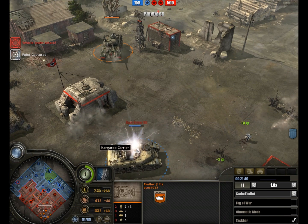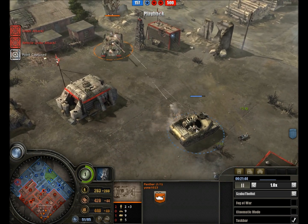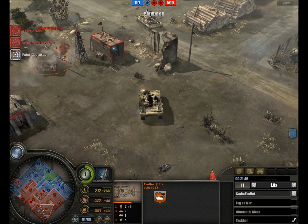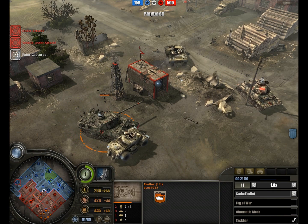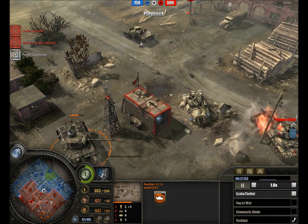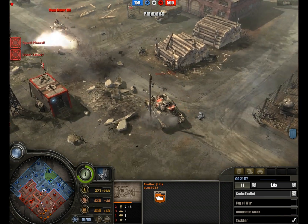The Panther is moving in, opening fire on the rear armour of the Kangaroo. The Kangaroo is trying to deal with it — PIATs quite effective against tanks with no side skirts. Although with the next patch, a few changes will happen: they will be less effective against infantry and skirted vehicles.